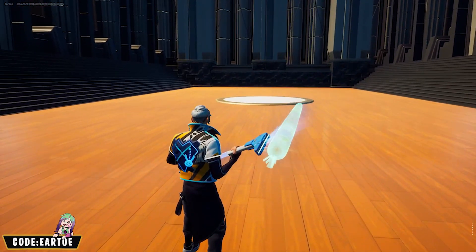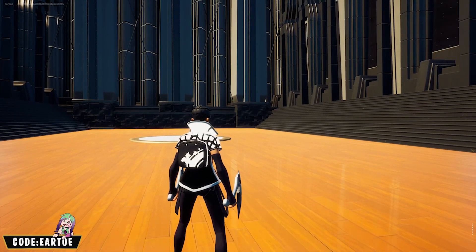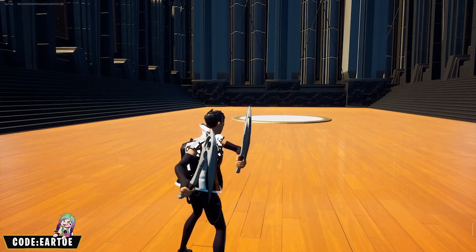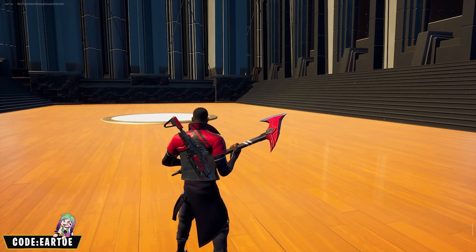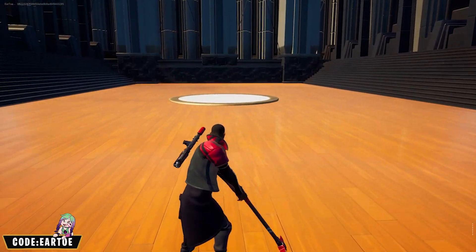This is the Array wrap with the Night Bag back bling and the Aversion Blades pickaxe. This is the Vengeful Shadow wrap with the Sith Trooper Blaster back bling and the Hot Rod Ripper — super clean here.